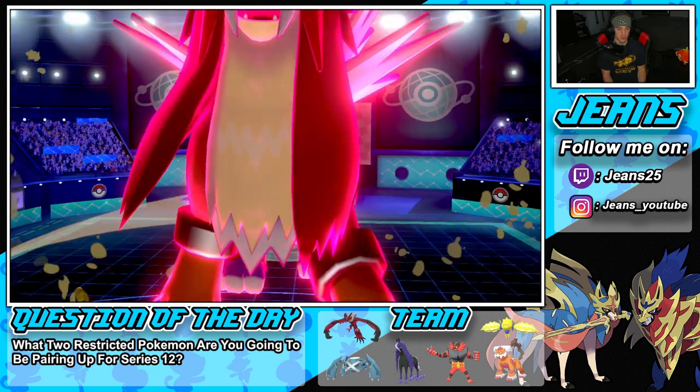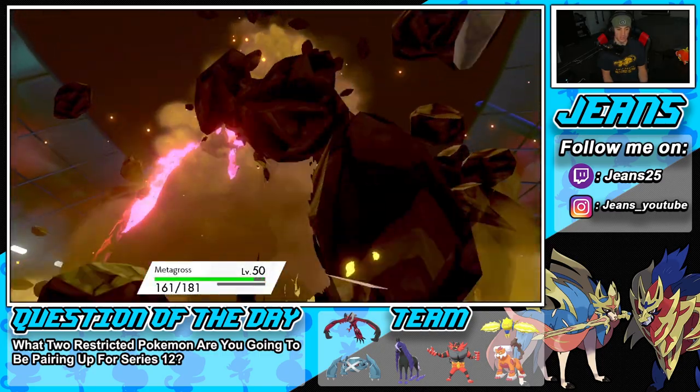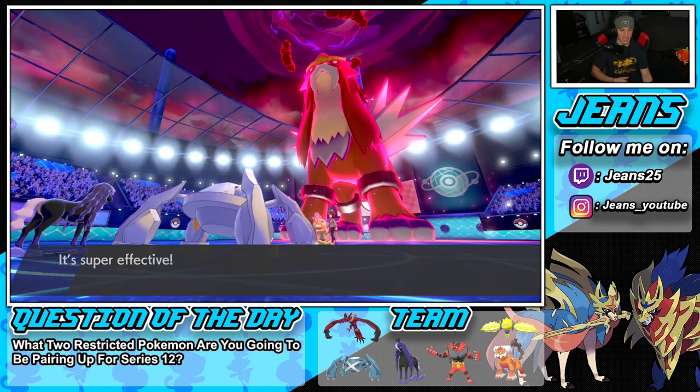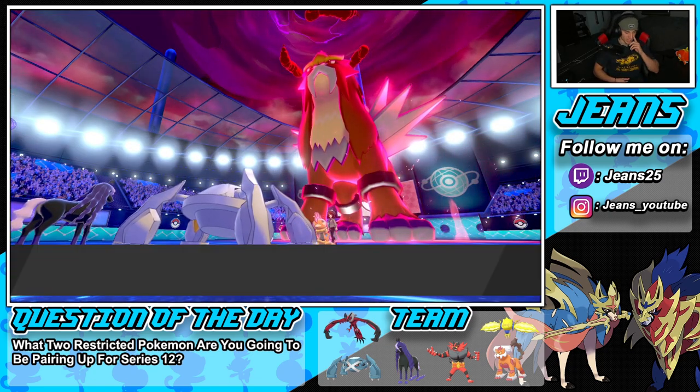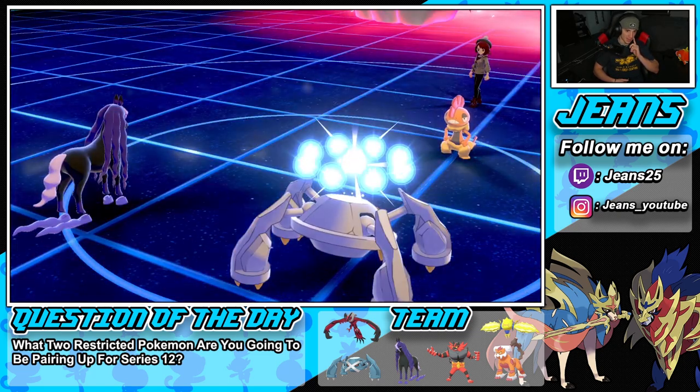Scrappy goes straight for Max Quake — I'd rather he go for Max Quake instead of Flare because it's not STAB. He doesn't have weather control either, so Weakness Policy is going to be proced. We have the special defense boost and I'm physical attacking, so I might just Dynamax Metagross right here.